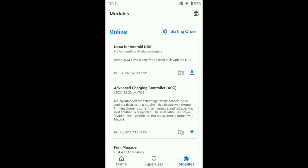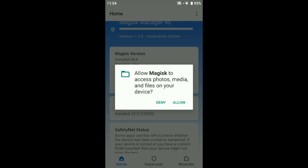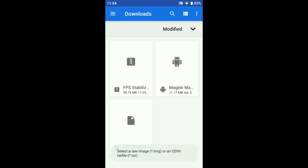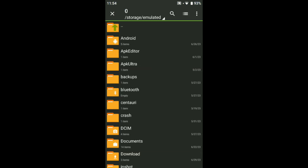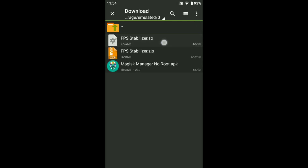You can see here, all these are modules — don't touch these. Just come to the home screen. You can see 'Install' — tap install, give permission, allow. After permission, tap 'Next', then select 'Nice'. Tap the three-dot menu and scroll down — you can see the tweak there.